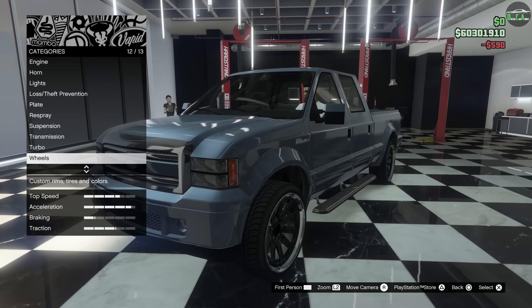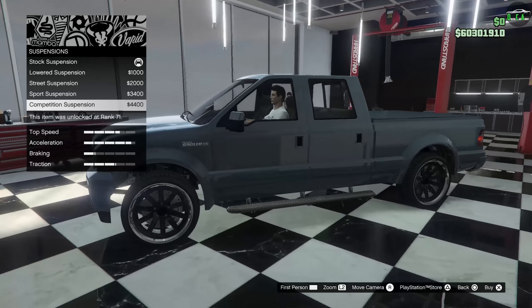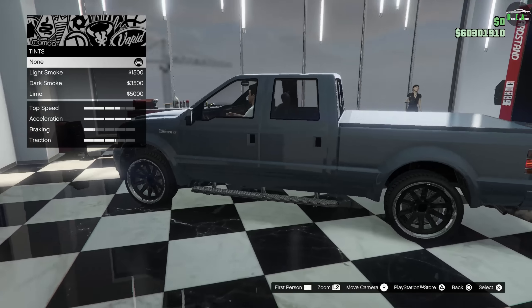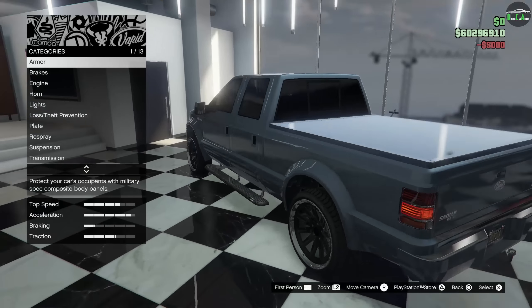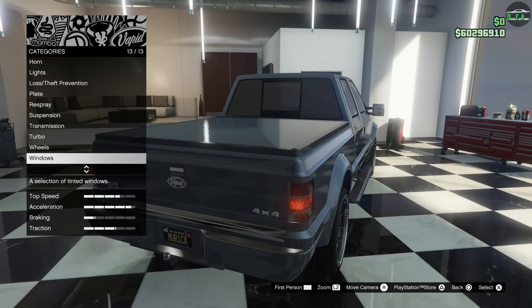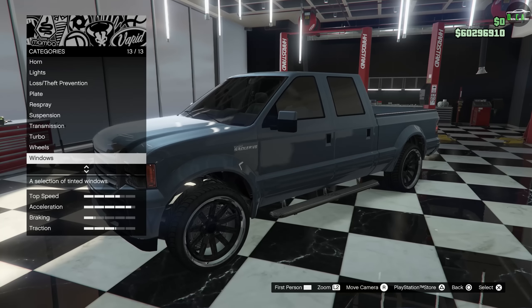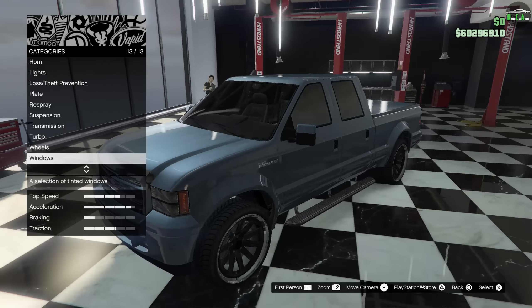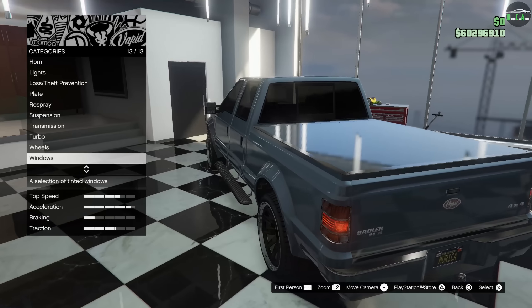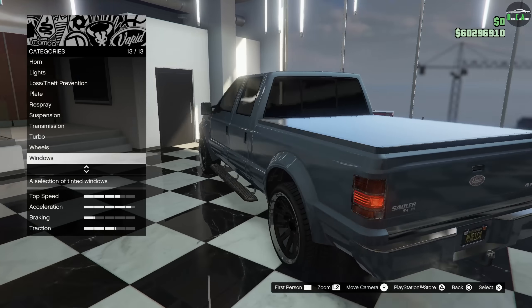You could lower the suspension if you want it to look a bit more clean, but I'll keep it at stock ride height so we have the best of both worlds — a little more clearance and also a street truck look. We'll just black out the windows. This truck does have a rear tow hitch, and it does work — you can pull random trailers or boats you find driving around on the map with it. The Insurgent Pickup Custom also has that, but for OG vehicles, this was the one to use if you wanted to tow something.